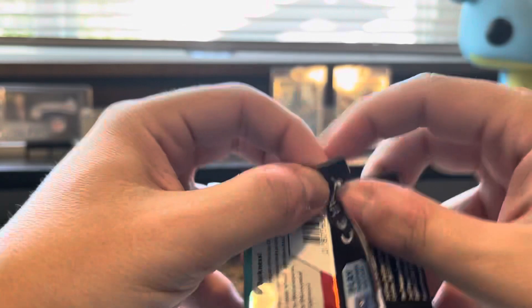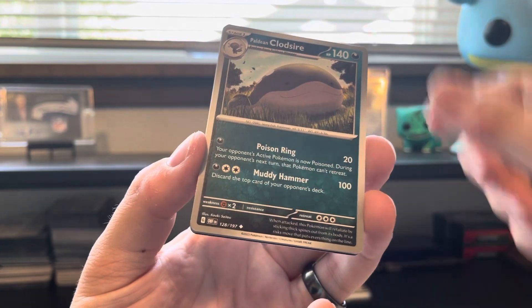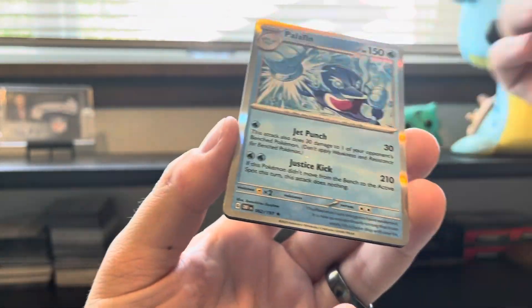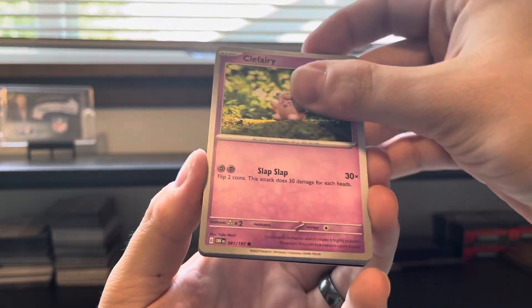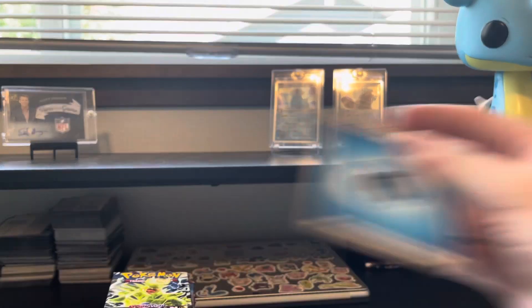We've had the SIR, a full art, two EXes, and two Illustrator Rares — six hits so far. If you hope to get your box up to 12, we've got some cool stuff yet to come. We might have something here — or I'm just catching a glimpse of a holo. Cleffa — I love this Cleffa, it's super cute, the art is really well done, definitely a winner. We have a Lampent reverse and a Palafin once again. Clefairy, Capsakid, Town Store, Cryogonal, Froakie — Froakie is pretty cool too.